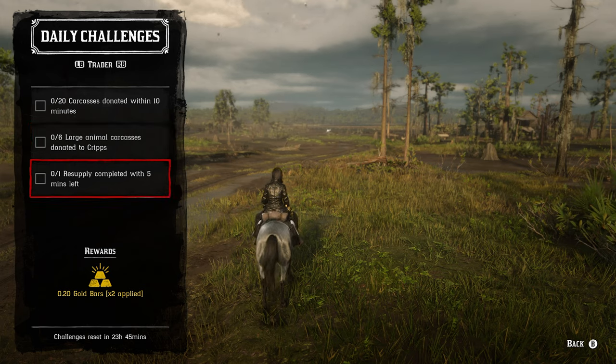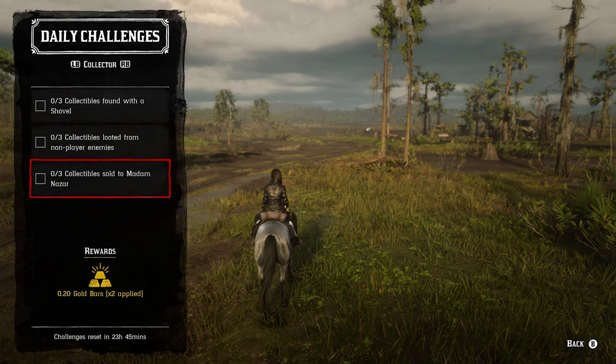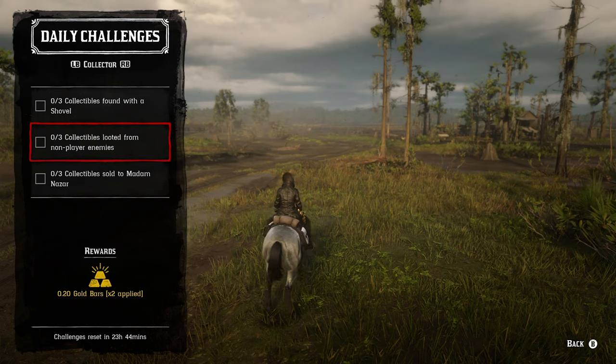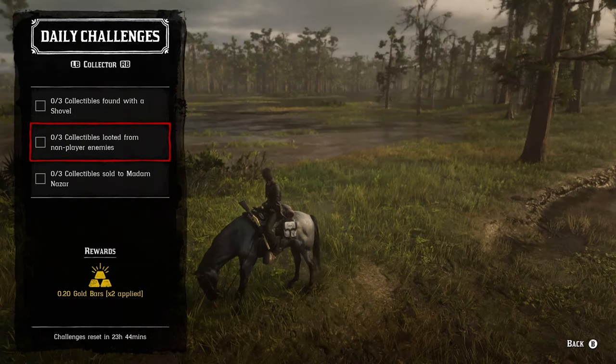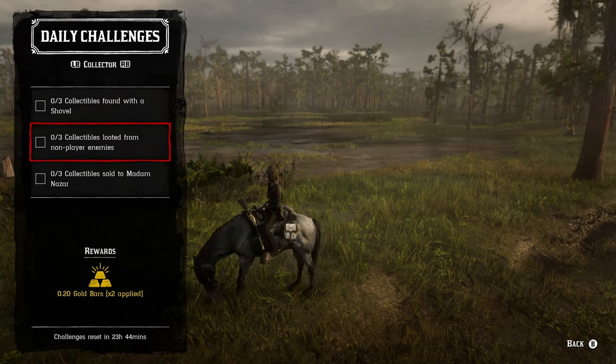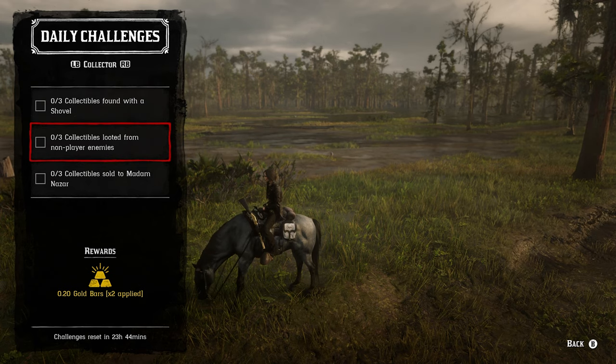For the resupply mission challenge, complete it as fast as possible with five minutes left on the timer. For the collector roll — three collectibles found with a shovel — fossils, lost jewelry, arrowheads, family heirlooms, and coins all work; coins are best since they always guarantee shovel use. For three collectibles looted from non-player enemies, you can do it legitimately or kill alligators in the bayou in the Blue Water Marsh area. The game gives you credit for a collectible looted from a non-player enemy even though you won't actually receive the item — it's weird, but it works.